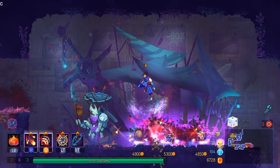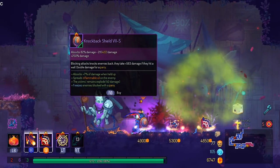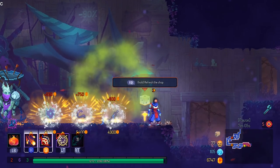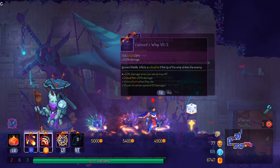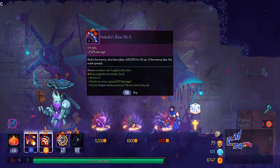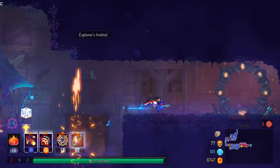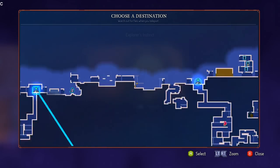Nothing here is really giving me anything that I want to use right now, aside from maybe the shield — and that's just because shields are good. That's a good Hokuto's bow — I think I'm going to have to go try to get that.